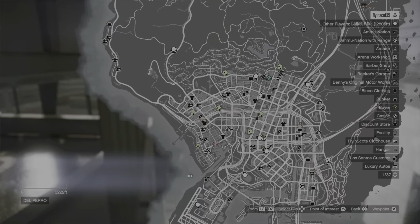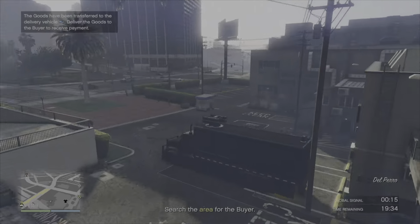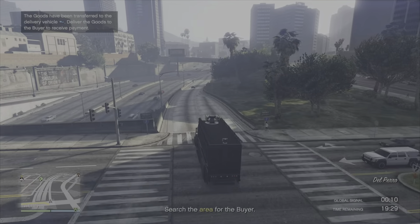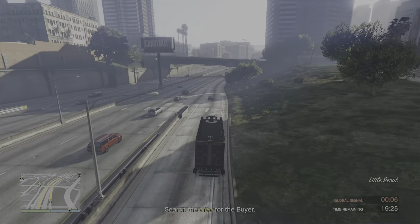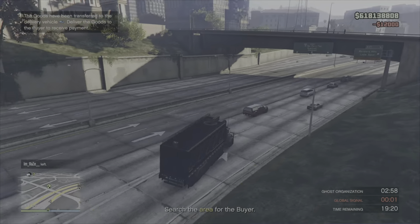Jumping into the truck, we're going to have a quick look and see where we're going. It is just a single drop and we're looking for the buyer up in Palito. As usual, selling this in a full public lobby to get that public lobby sale bonus, and we'll get the ghost activated to get us as far up towards Palito as we can.